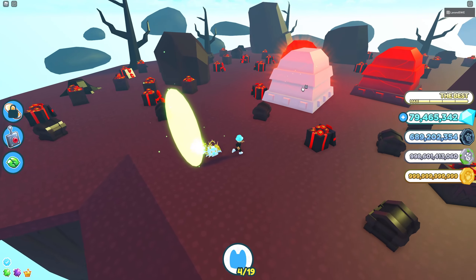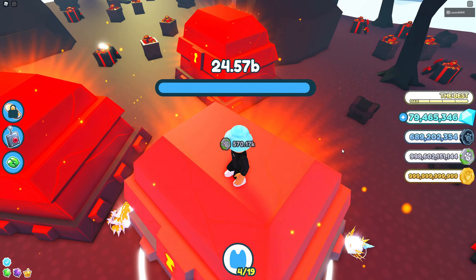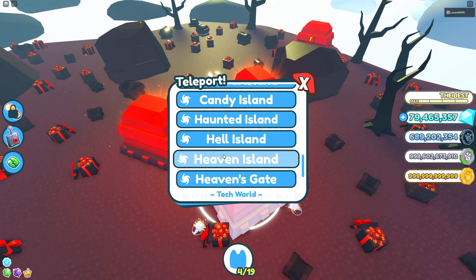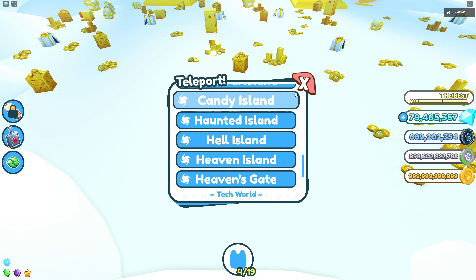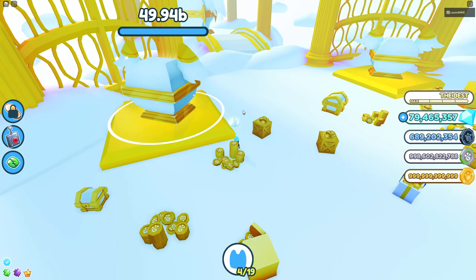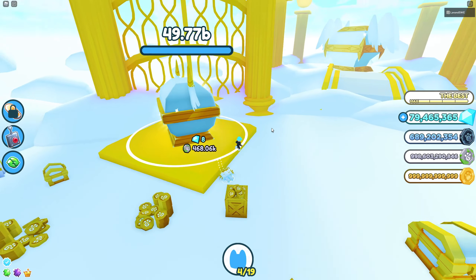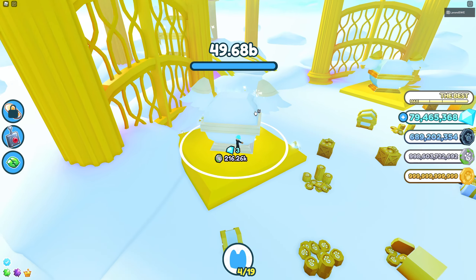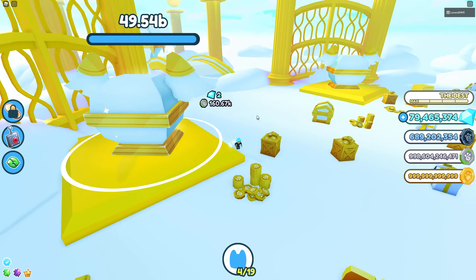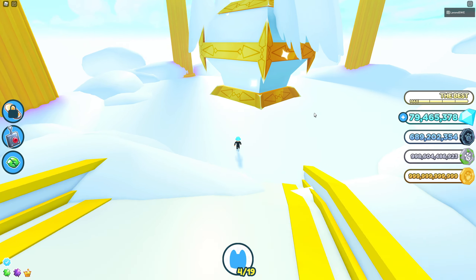On Hell Island you have even more hit points on the chest, so it will take a whole lot longer, and regarding diamonds it's not a good place either. We can go to Heaven Island where there are two smaller chests — but this is gonna take a while and you don't get much from it: maybe four to six hundred once you break these, so really not a big difference.